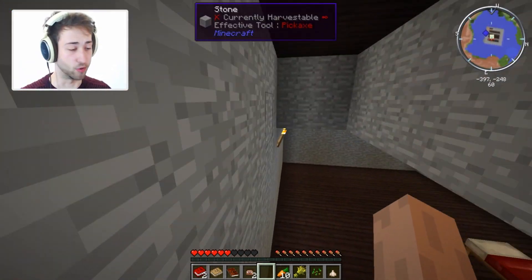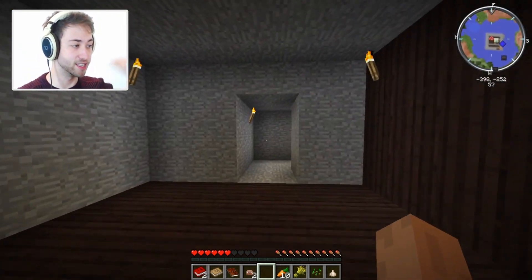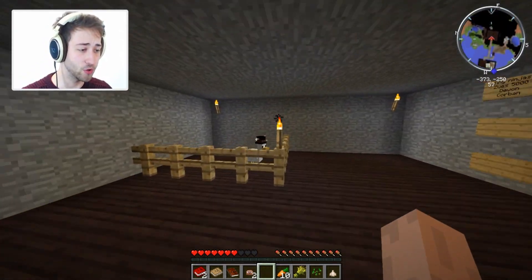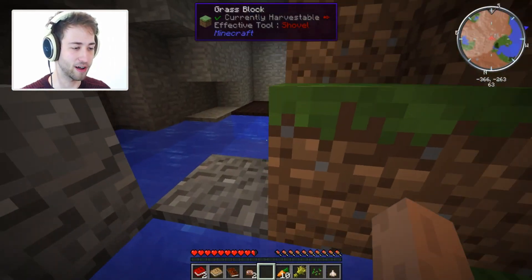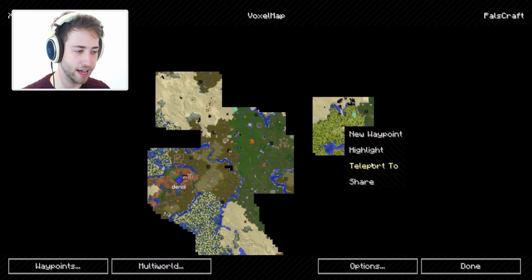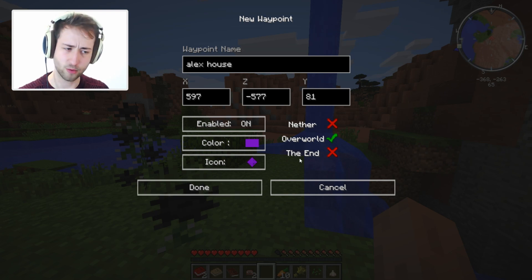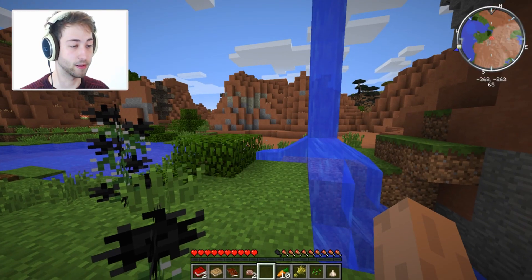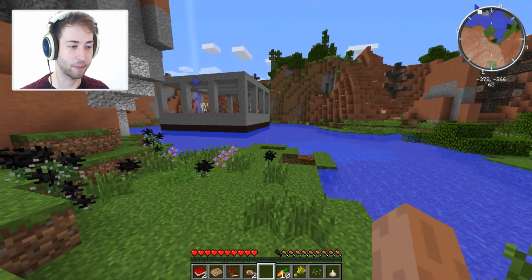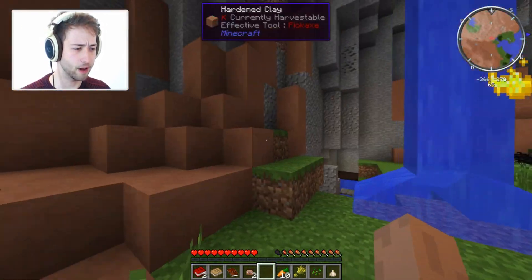Dennis has not left his portal at spawn, which means we can't just skip ahead and go there. He also renamed his chicken — was it Abraham? Our prank did not work. Lovely jubbly, here we are outside Dennis's house. Now the direction to go is that way. I should probably add a waypoint — new waypoint, 'Alex house' — done, and it's automatically purple. Where is it? I can't see it on the map.